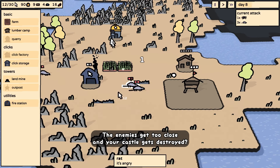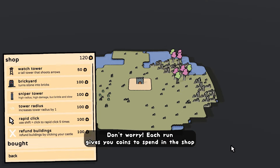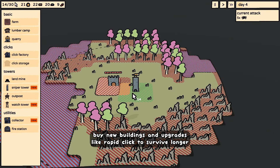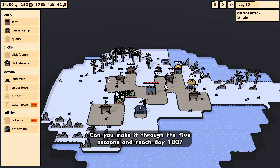If the enemies get too close and your castle gets destroyed, don't worry — each run gives you coins to spend in the shop. Buy new buildings and upgrades like rapid click to survive longer. Can you make it through the five seasons and reach day 100?